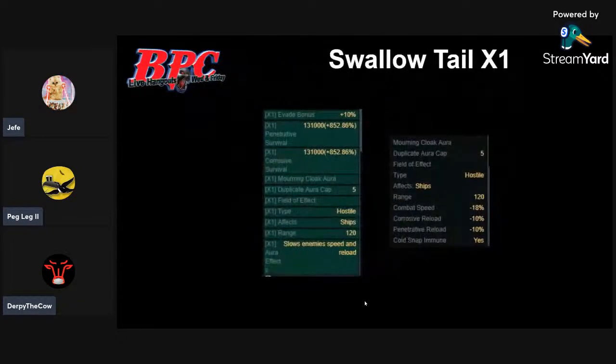This time the flag is the same. There's a hefty boost to penetrative and corrosive survival. And then it creates a morning cloak aura with a duplicate aura cap of five and a range of 120. I've got one ship up to X1 — which I did with tokens, if anyone cares. That's the standard strategy. We have a combat speed reduction, hostile, of a range of 120, at negative 18%, which seems pretty good. It sounds like a high number.